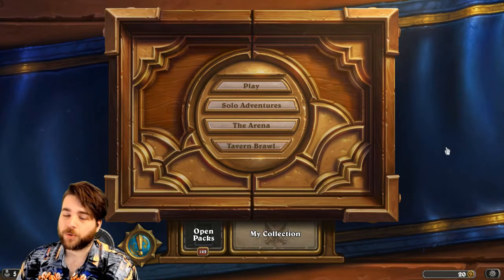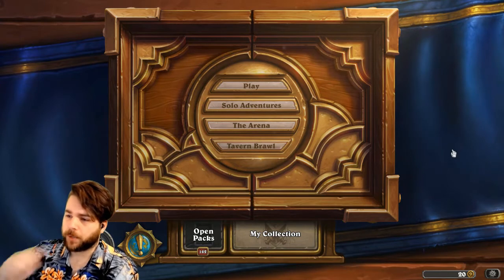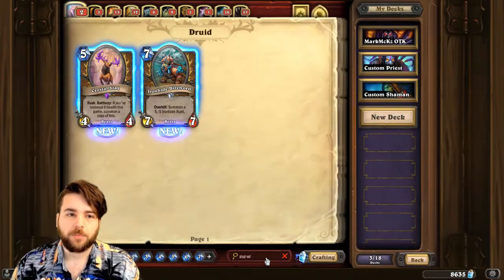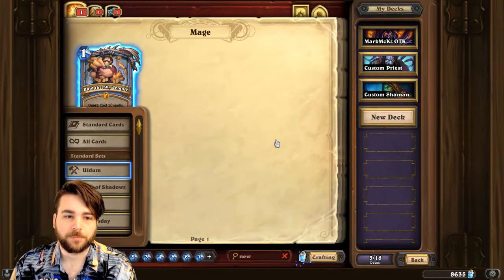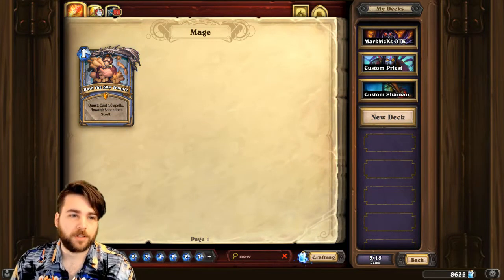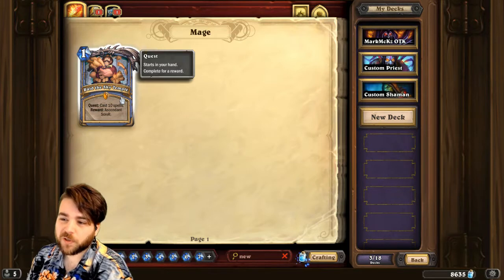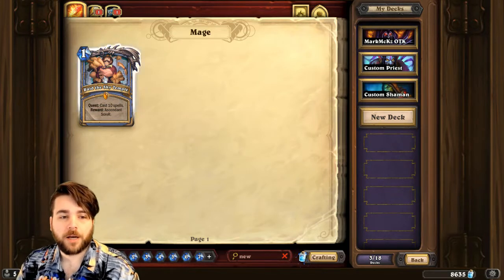Hello everyone and welcome to the first day of Saviors of Uldum — really excited to be playing some of the new set. Here are my login legendaries: we got Sky Temple, a regular non-pre-order legendary that I'm really excited about. I want to build a deck with Yogg-Saron's Puzzle Box and the Tortollan and stuff. I think that's a deck a lot of people are pretty hyped on and I'm really excited for it as well.